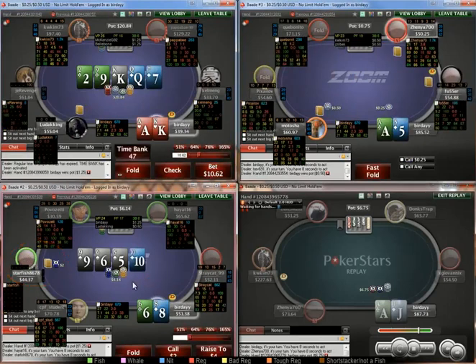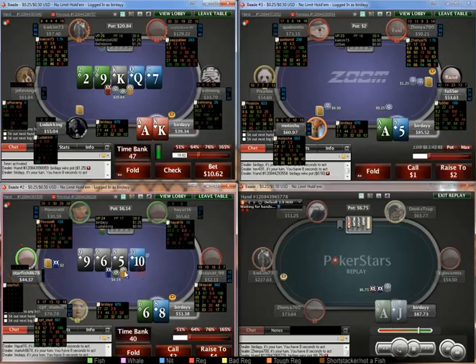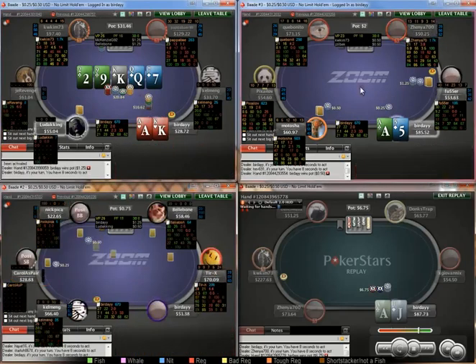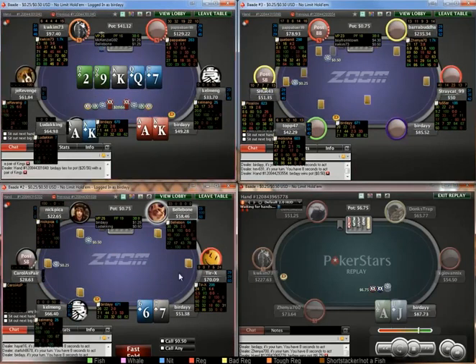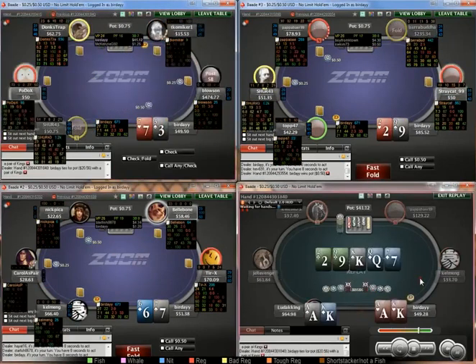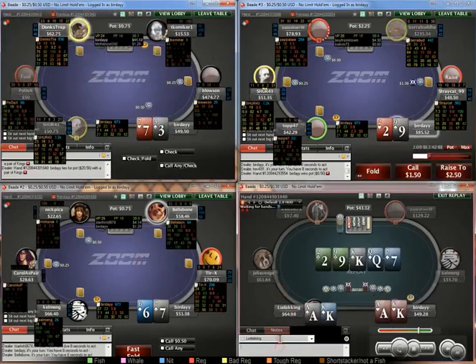This guy leads twice on table 3 for small. I think without a spade we can just fold. So I'm going to value bet river, and we chop — which is kind of interesting that he flat-called that small by the button inverse. But that's what notes are for.